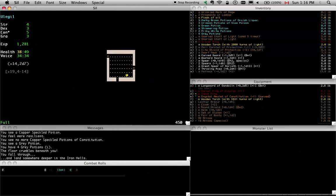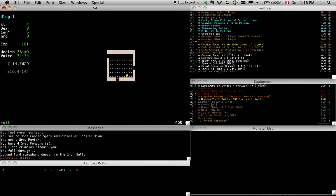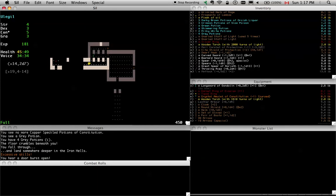Well, we fell through — what are you going to do? At least we'll get some experience. I think the way we are, we're okay to survive at this depth. It's really the constitution drain that's making me nervous, but to be honest, if I was playing a human character I wouldn't have any more constitution than this anyway, so I just have to play it a bit more carefully.